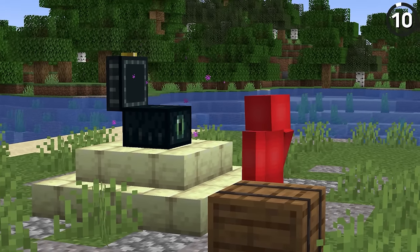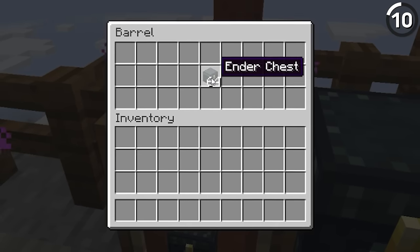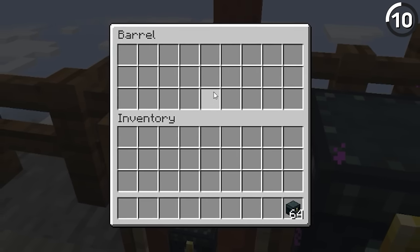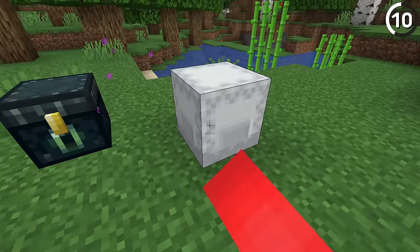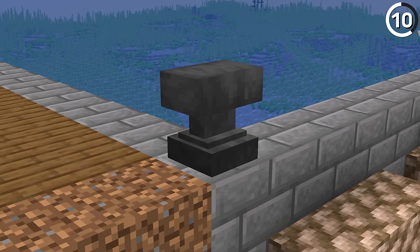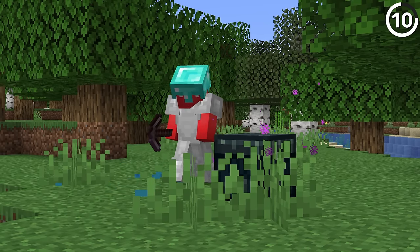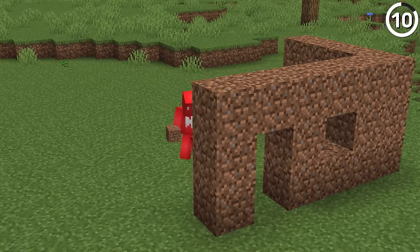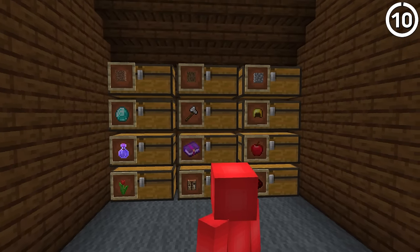Ender chests are great for storing your stuff, but how much you store is something to consider. While you could use the 27 built-in slots, if you fill each slot with a different candy-colored shulker box, each slot gets multiplied by another 27 item slots. Once you name all of these in an anvil, you basically won't need a storage system at home — you'll have your entire gear saved up in the cloud, which is great for when you want to go build something new far away without making constant trips back to restock.